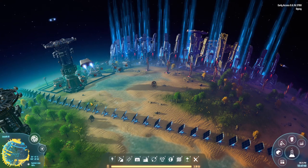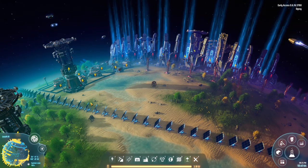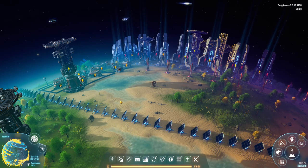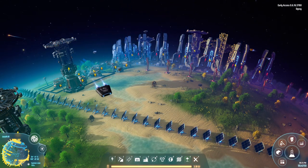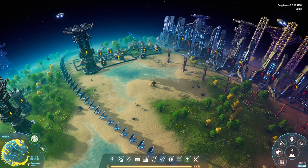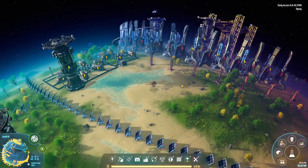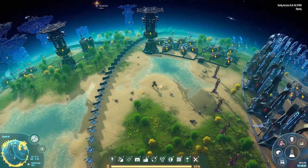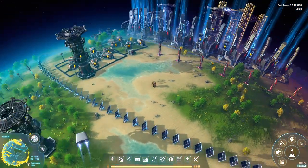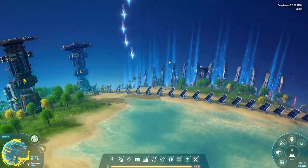Greetings and welcome to Dyson Sphere Program. I'm DGrey and we're just watching our beautiful rockets being launched for the Dyson Sphere. As you might be able to see, we are at an acute power loss after all the things we hooked up last episode — mostly all of these just launching things for days. So today we have to look at our power. It is quite important to keep all this flowing at a nice steady pace. Just love watching this go.